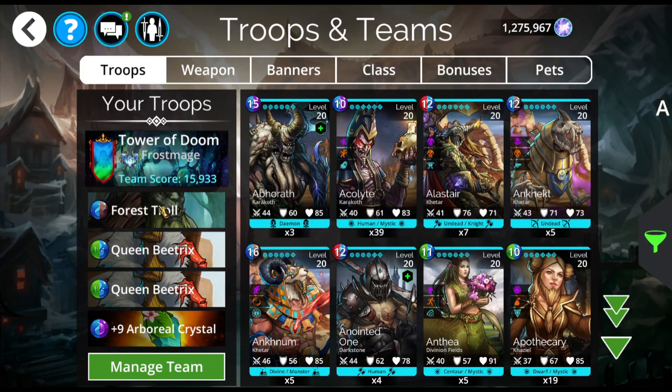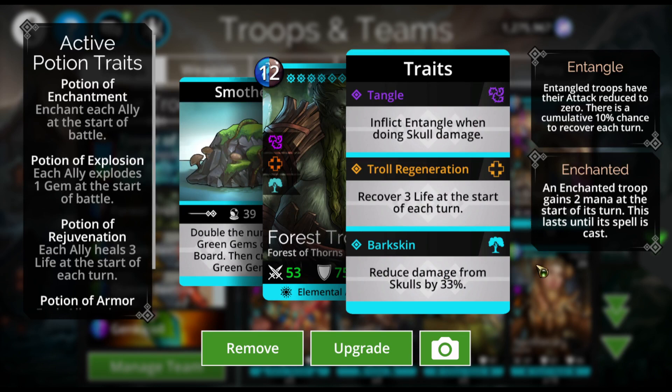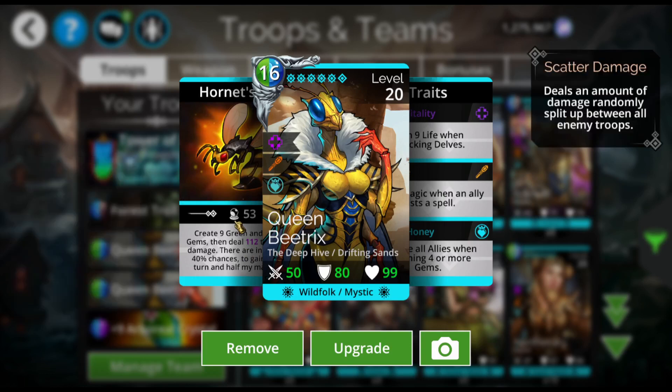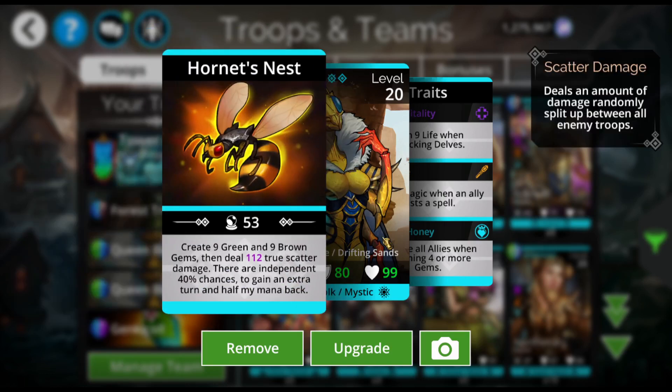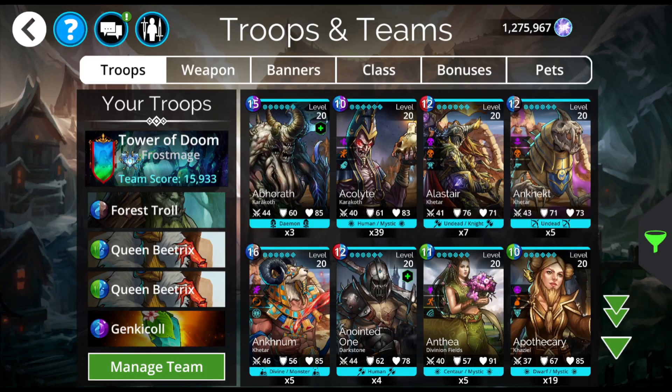This is the Forest Troll, Queen Beatrix team. The Forest Troll doubles the number of green gems on the board, then creates 3 more, has skull damage reduction by 33%, and entangles when he does skull damage. Queen Beatrix — you've gotta know who Queen Beatrix is, she is a beast. She creates 9 green and 9 brown gems, deals true scatter damage, and has independent 40% chances to gain an extra turn and half your mana back. The best thing about Queen Beatrix is she cleanses all allies when matching 4+ gems. If you don't have Queen Beatrix, you can put Gob Truffle in here.